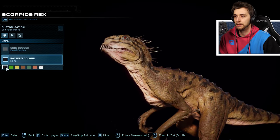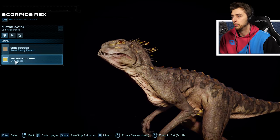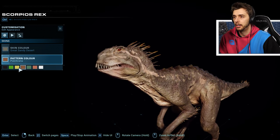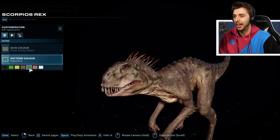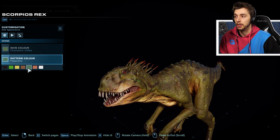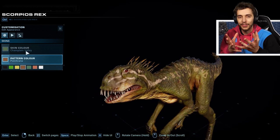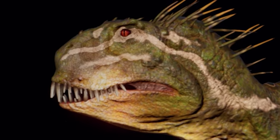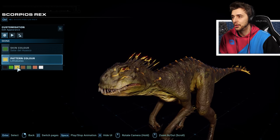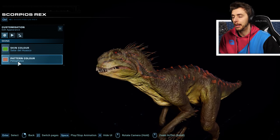Next on to the Death Valley — we'll just quickly skim through, it's pretty much going to be the same. Then we'll go on to the Great Sandy. The Rana pattern looks quite nice with that, and the yellow looks really nice as well. We'll have a look at the Champlain with all the different variants. It kind of looks like a weird stonefish with its mouth. Because you never really get to look at Scorpius Rex in really close detail in the show — only the shots you're allowed to see. But here, you can really appreciate its design. It looks so good.